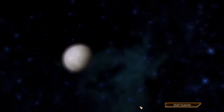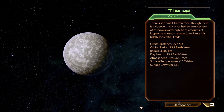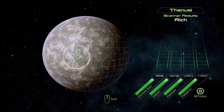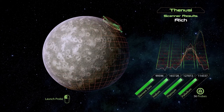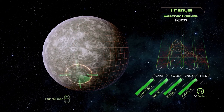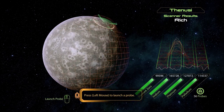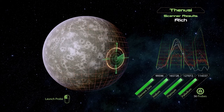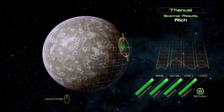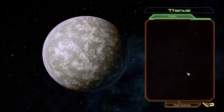Second planet from the sun: Thanussi. Thanussi is a small barren rock. Though there is evidence it once had an atmosphere of carbon dioxide, only trace amounts of Krypton and Xenon remain. Like Cyano, it is tidally locked to Dorada. Rich resources. I need EZO on this planet - apparently not. Unlike the others, after I've reached 100k I'll just keep getting EZO. I'm almost done with all these planets anyway - there's nothing here for me.